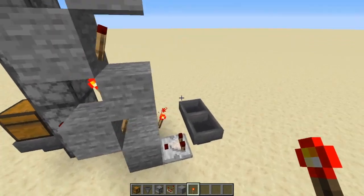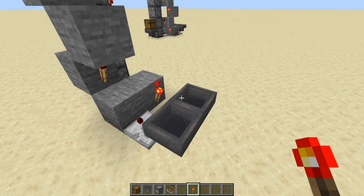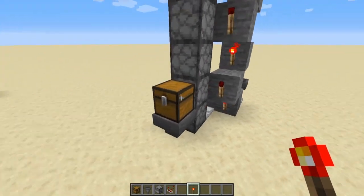All you need to do now is give this hopper clock an item to run on, so put one stone in there and now it's locked. When you put items in the input chest, it will activate everything and they'll all come up.